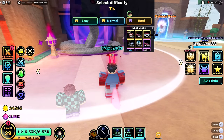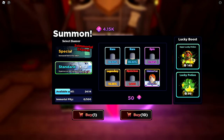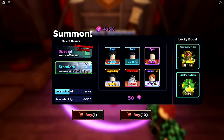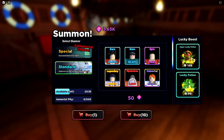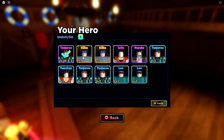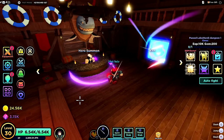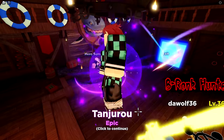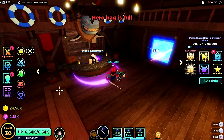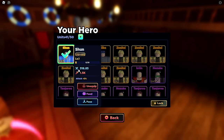We defeated the normal version of this map, which means we now have access to hard mode with a chance for legendary loot. We're also level 30 now and can finally hero summon. I don't actually know the difference between the banners but let's do 10 summons. We got two legendaries out of 10, then another round gave three legendaries. There's a pity system. Some heroes give extra defense, others extra health.